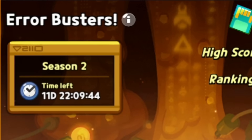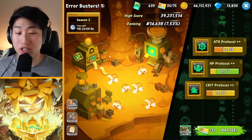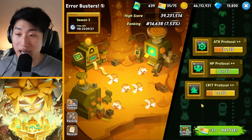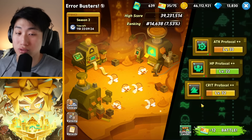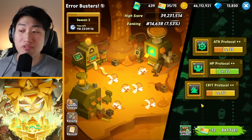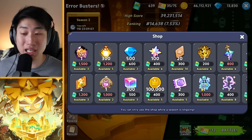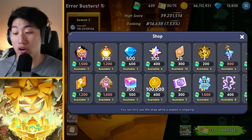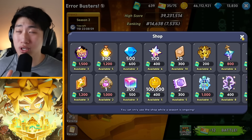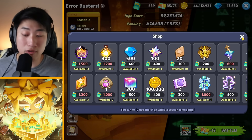Right now we have about 11 to 12 days left of Season 2, which means within those days you need to hurry up and buy from the shop. If you want to go for a higher rank, the better idea is to upgrade your protocols and reach for a higher rank. However, if you just want to take advantage of the event and get stuff from the Exchange Center, that's probably the better option if you're a casual player. You get about 100 to 200 data fragments per run and you have a limited refresh.